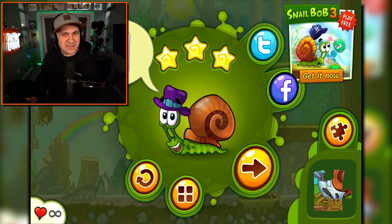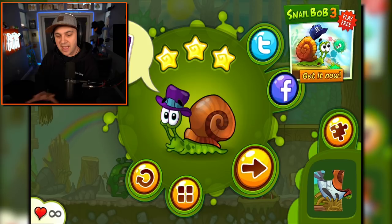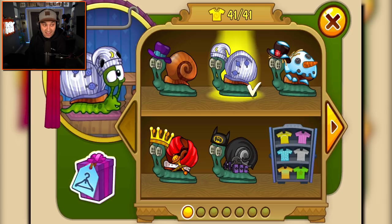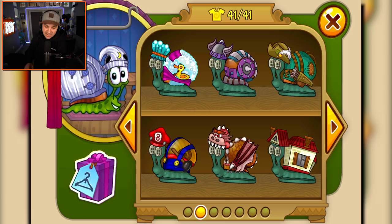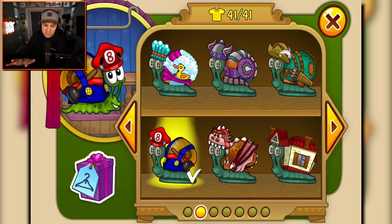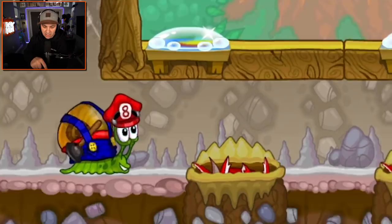Should we change Bob's outfit? I feel like we should — a new outfit for every single episode of Snail Bob. Depending on how many episodes we do, this could get expensive. But let's change his outfit for today. I just unlocked every single outfit Bob has access to, and these outfits are incredible. I think I have to be Mario Bob this time because it is beautiful. So this is the Mario Bob episode, and I hope you guys enjoy. Let's move on to the next level, shall we?